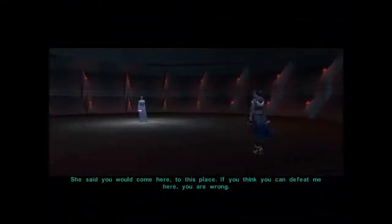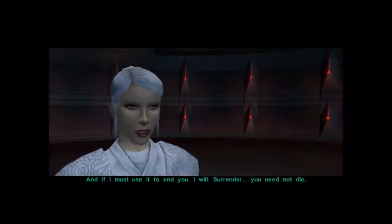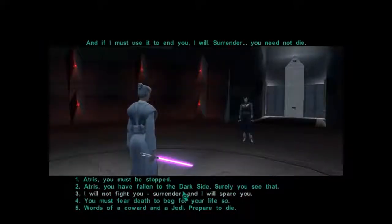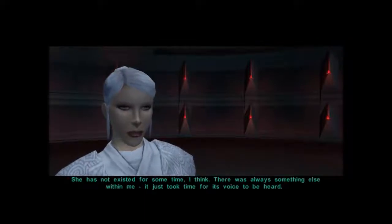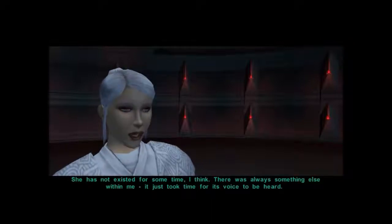Where is Kreia? She said you would come here to this place. If you think you can defeat me here, you are wrong. All this collected knowledge, all these teachings of combat and the Force — they're mine to command. And if I must use it to end you, I will. Surrender. You need not die. Atris, you've fallen to the dark side. Surely you see that. That is not who I am. Not any longer. She has not existed for some time, I think. There was always something else within me. It just took time for its voice to be heard.